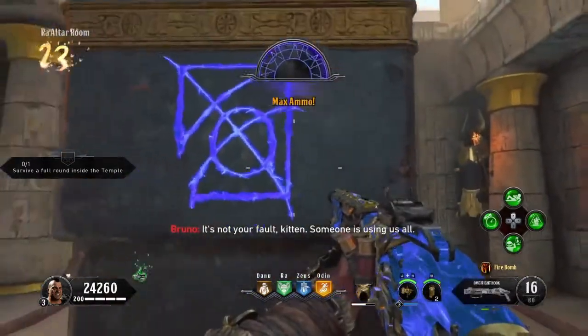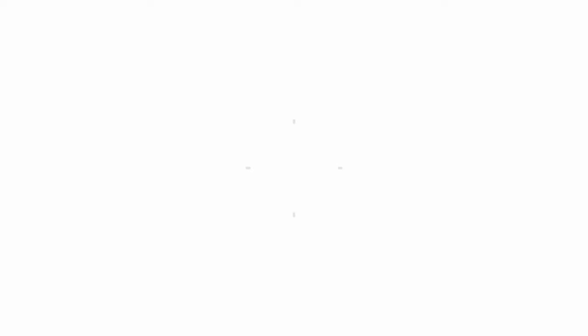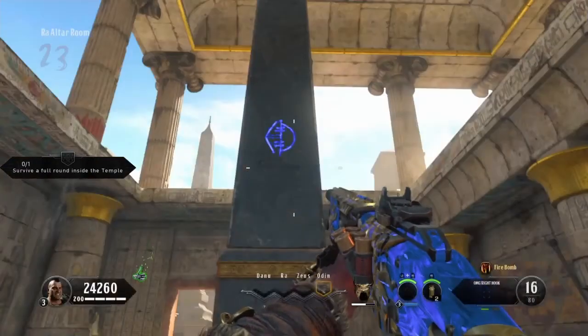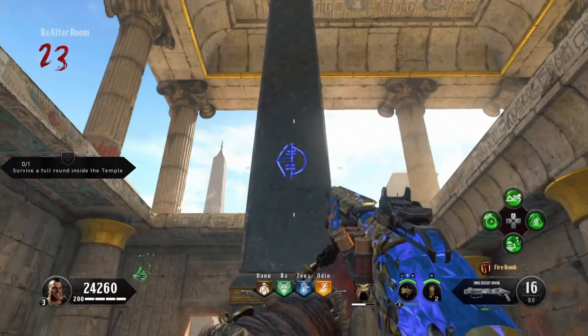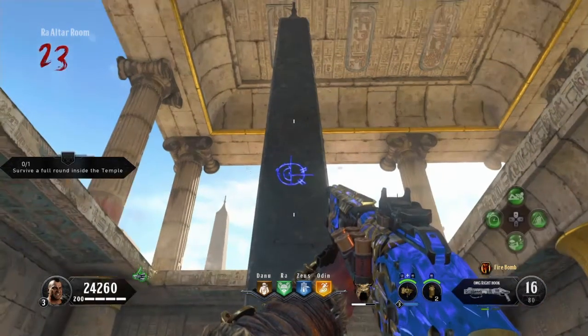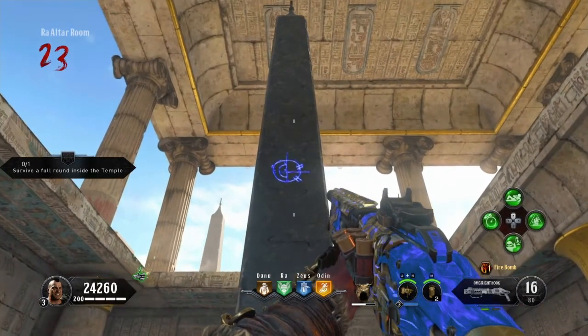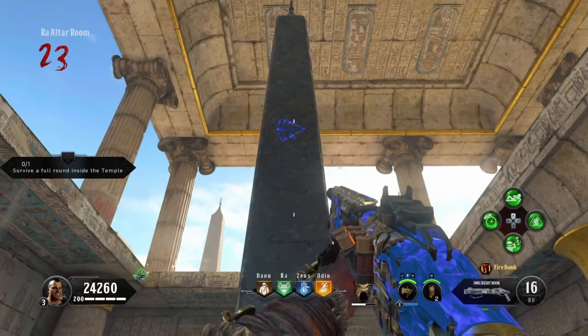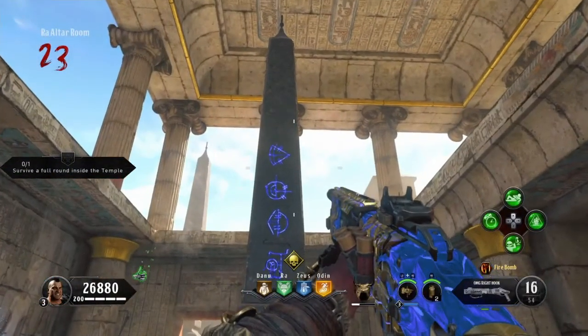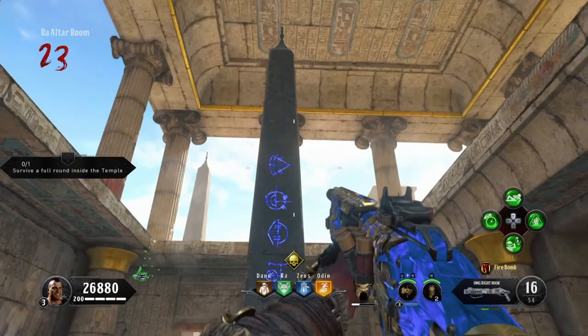You have to go to the Ra pillar and read a symbol chart. You have to kill the symbols that show up in order from bottom to top — so this can be poison, brawler, electric, gladiator. If you do get fire, you can't blow them up by walking next to them; you have to literally kill them with your gun. When you kill the special zombies, you'll have to do it again for a second time, for a total of eight, and Ra will be appeased.